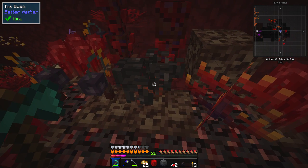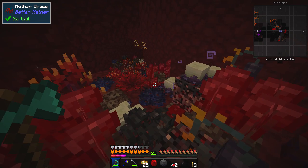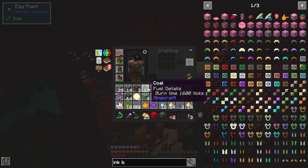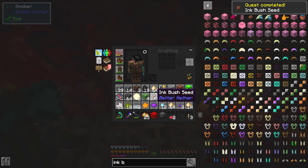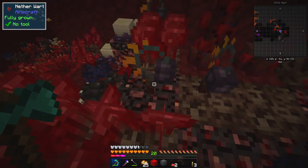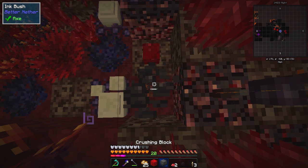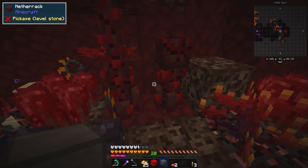And this inkbush was important because we need that to start Botania. I don't know what it does but we do need it. Is that another one? Inkbush - yes, that's just grown. I need to get rid of some stuff. There we go, we've got three of that. We smelt it to get ink - okay. Now can we pick it up? Got eight now, fair enough. We've got some of that.